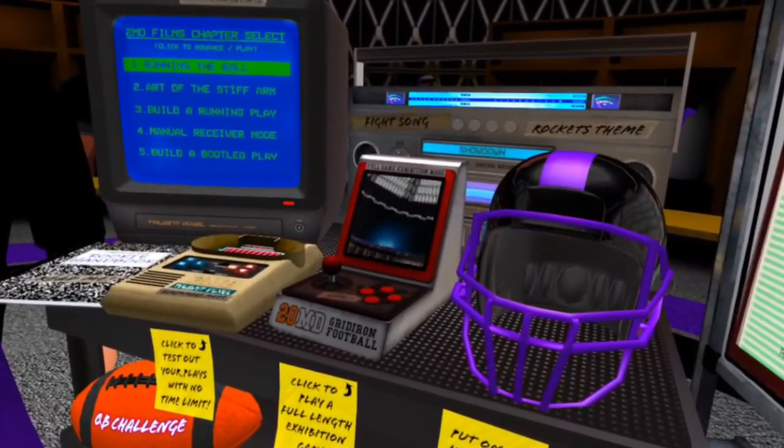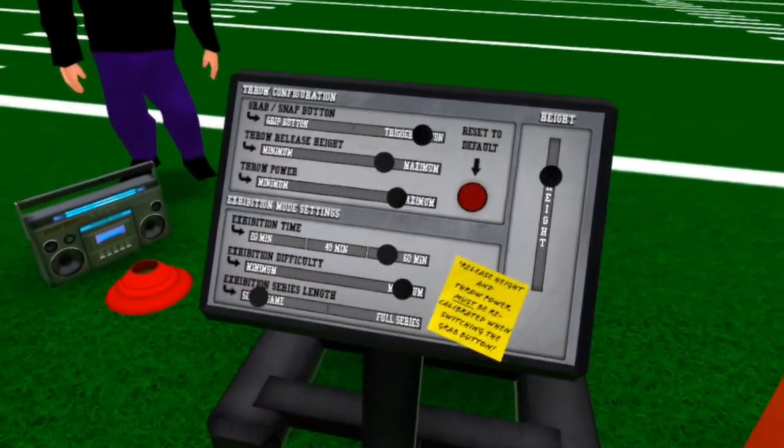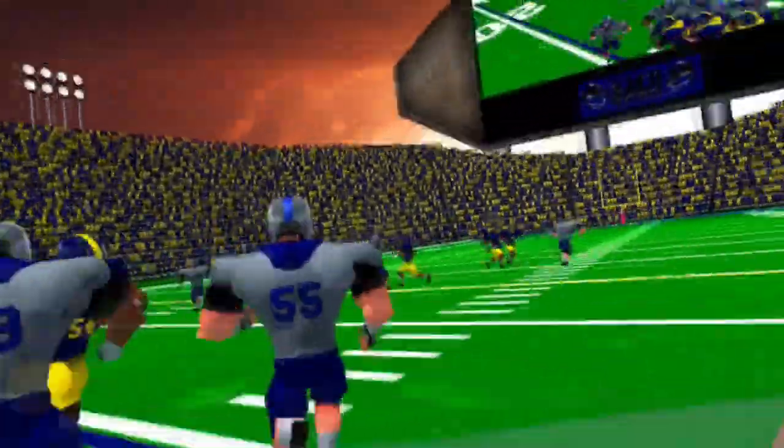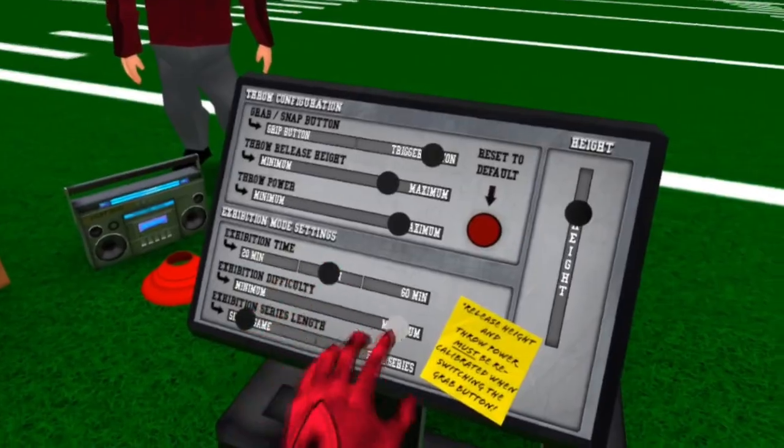The biggest thing this update adds is an exhibition mode, allowing you to select either a 20, 40, or 60-minute game of football. I'm really glad they allow you to select the length of each round because a full 60-minute game can take a decent amount of time and I'm not always up for that. It is kinda annoying that the settings for each round can't be adjusted in the locker room and you have to instead go to the practice field, make the adjustments, go back, and start a new game, but it's not too big a deal.